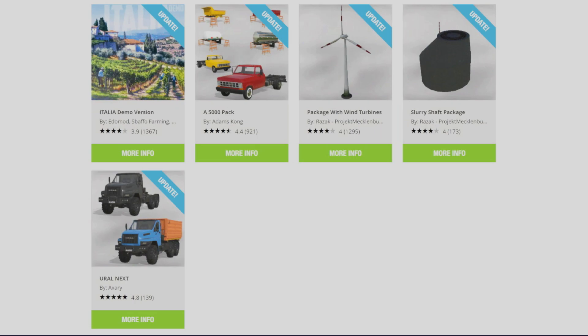The A5000 pack by Adams Kong has also had an update — the upside-down inverted interior first-person camera has been sorted along with a few other fixes. Also updated: the package of wind turbines by Razak project Mecklenburg 17, the slurry shaft package by Razak project Mecklenburg 17, and the Uralnext by Axery — a semi cab lorry that now has a farmer version with an actual container on the back, so you can have either configuration.